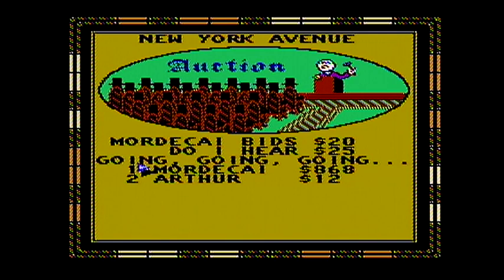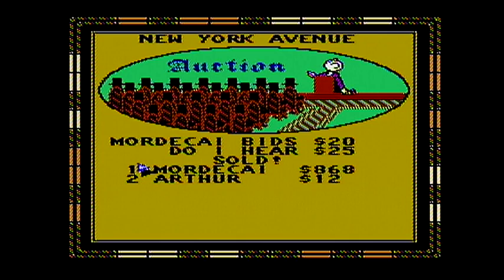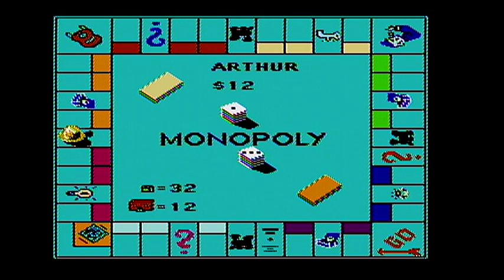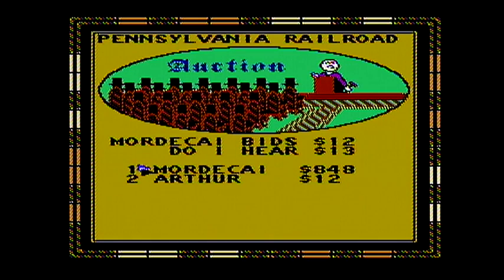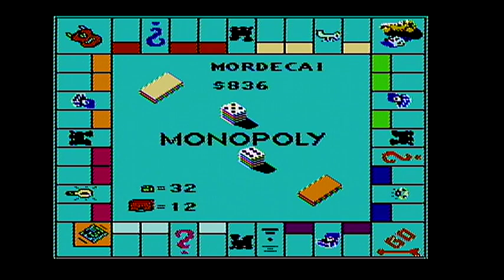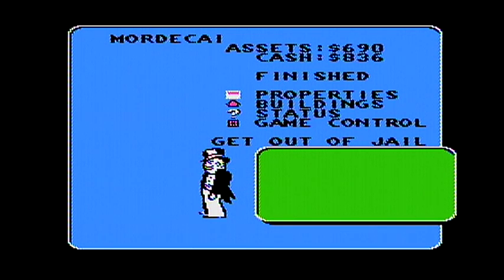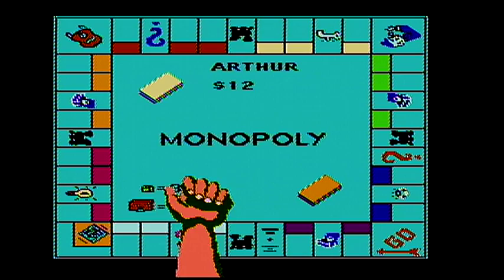Any time now you can say sold. That is helpful. Arthur, you can't afford that railroad. So I will bid twelve for you — I saved myself a dollar by going first. So I get Pennsylvania Railroad for twelve dollars. That's good. Unfortunately my piece is headed for jail, so I will get out instantly, and I will definitely be paying the fifty dollars.